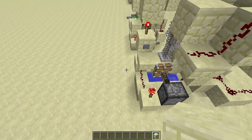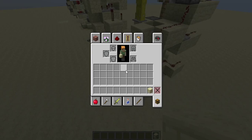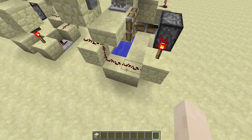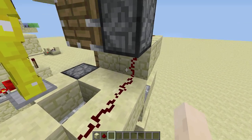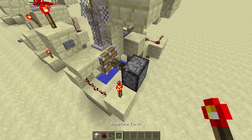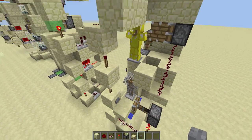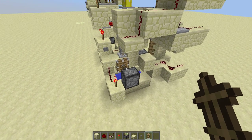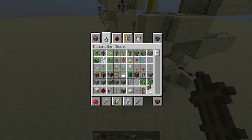I think it's quite simple, and I will just do a tutorial on how to build this. Before I show you, let me first grab some things you need: some repeaters, torches, sticky pistons, slabs, buttons, armor stands, water, pressure plates, and fences.